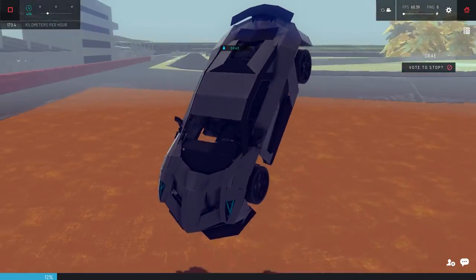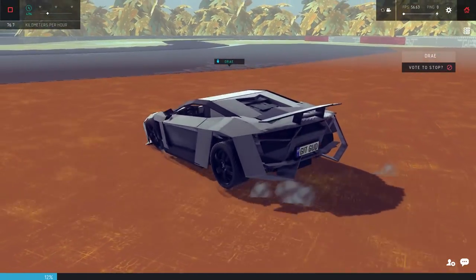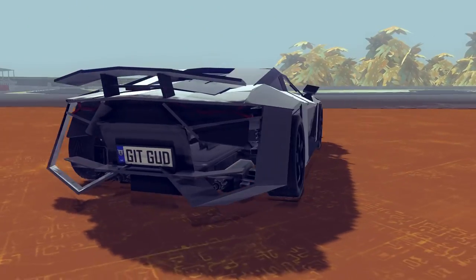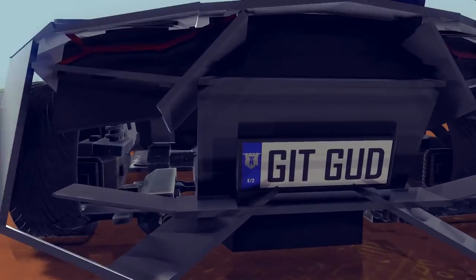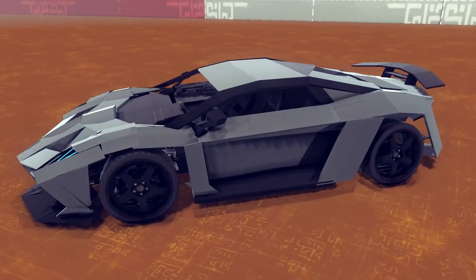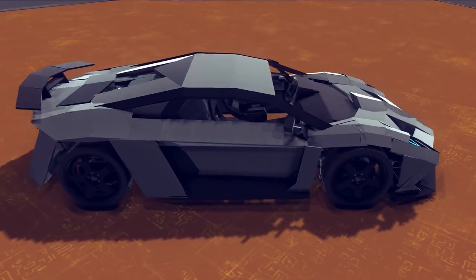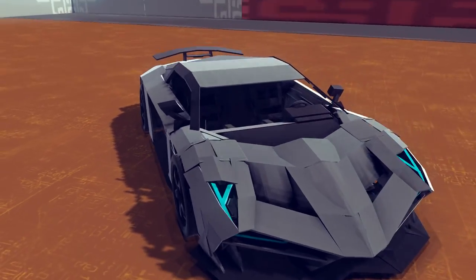We're obviously not gonna break it right now. Wow — you can kinda tell how fast we're going just by that hit. Jesus. So yeah, that's gonna wrap it up with this one. I didn't even notice the license plate — 'Get good.' Indeed, you're gonna have to get good when you're fighting against Cortana. So, another awesome supercar — I probably don't show enough four-wheeled vehicles.